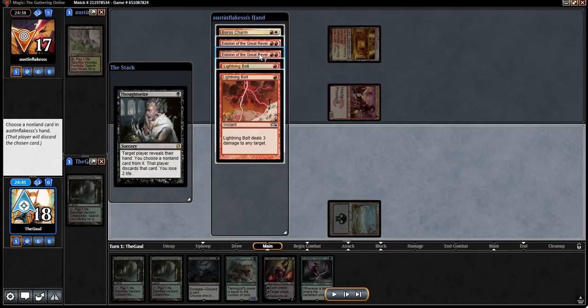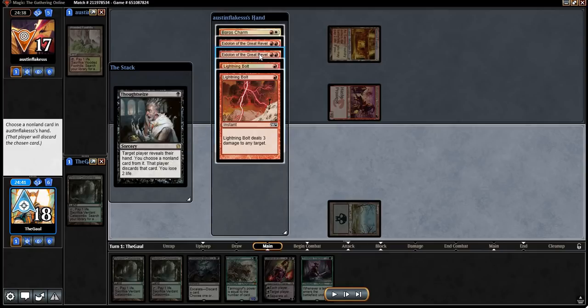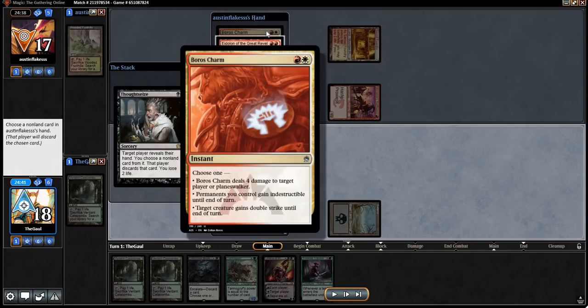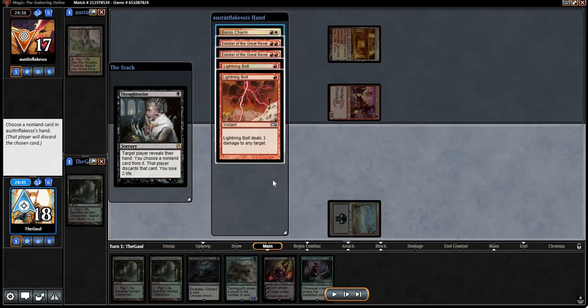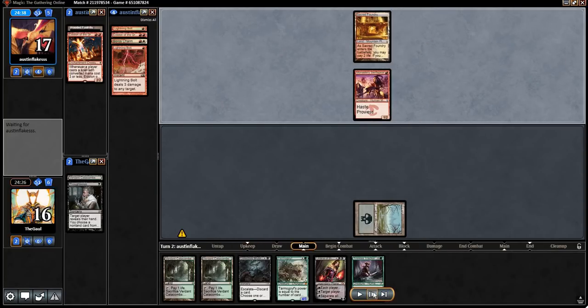I'm inclined to take an Eidolon, even though they have redundancy with a second one, partially because it's just that strong especially on the play, and partially because Boros Charm is another high-value target. But if they rip another land off the top, we can Brutality next turn — they play the Eidolon tapped out, so we can Brutality, kill the Swiftspear, take the Boros Charm, and we're potentially on our way to stabilizing. That said, this is still a pretty scary start from them. We're definitely taking the Eidolon.